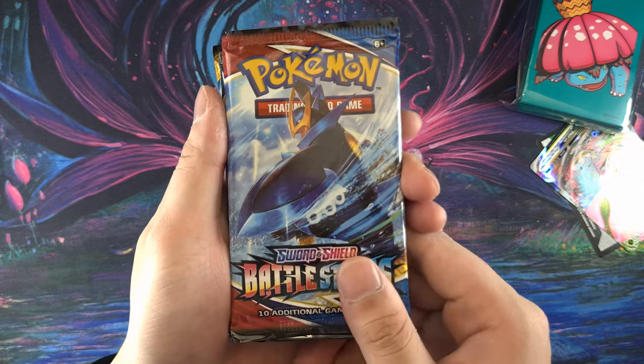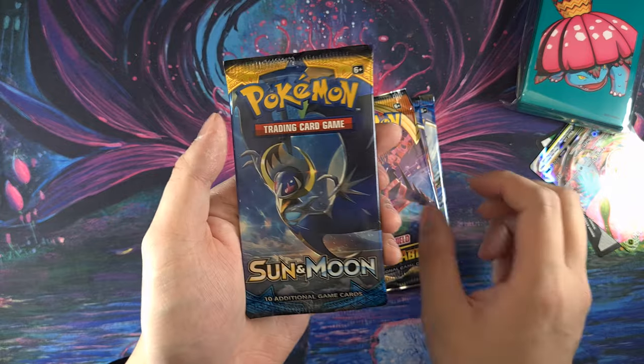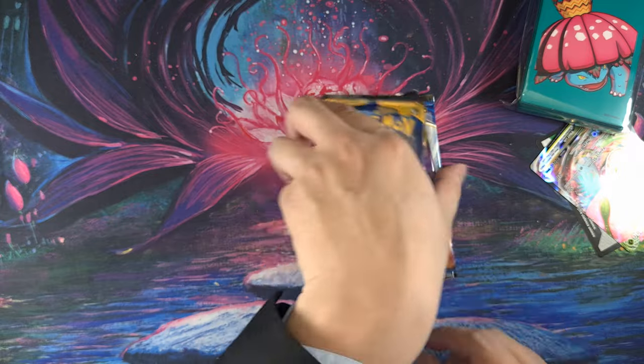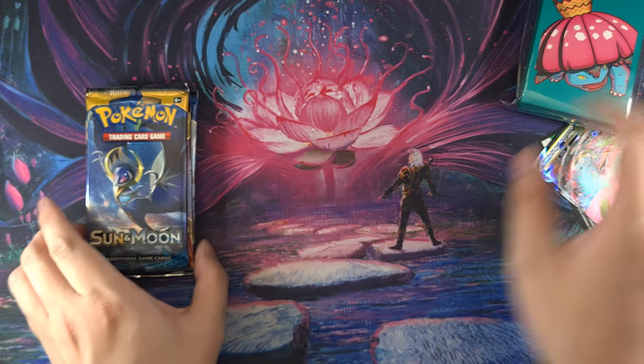Four booster packs. We've got one Battle Styles, two Battle Styles, a Darkness Ablaze, and a Sun and Moon base set. I don't know why Sun and Moon is there — I feel like Sword and Shield would be much more appropriate. So there you go, you get your four booster packs.